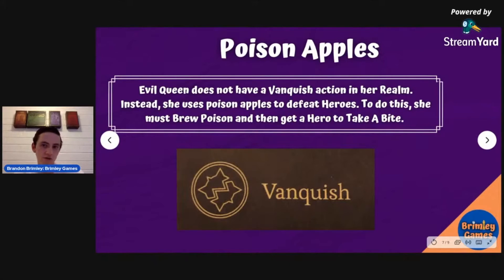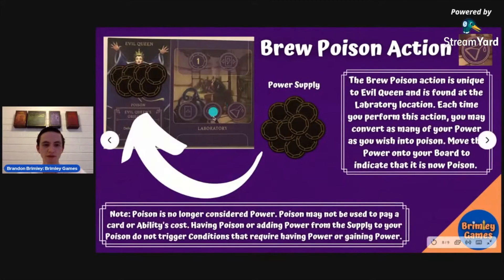As mentioned, there are no Vanquish actions on her board, so she has to use Take a Bite and Brew Poison to get rid of heroes. The Brew Poison action is on the first base, the Laboratory, and it adds a fifth action you can perform while at that location. To do it, you pull from your own power supply and put the poison.